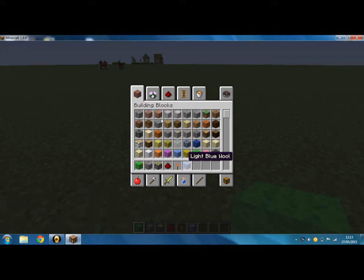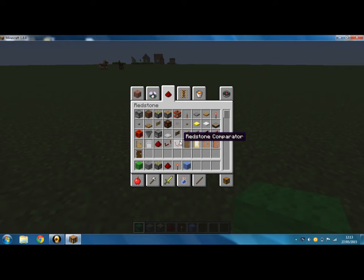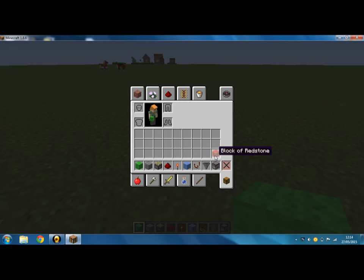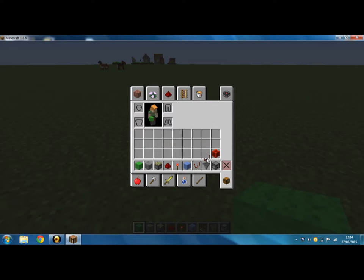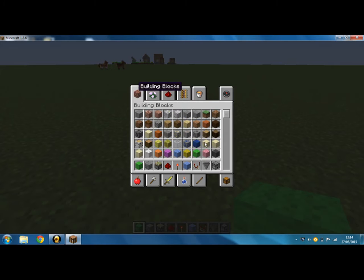7 comparators, 1 hopper, 3 droppers, 1 redstone block, 4 repeaters, and 8 red wool. But the wool won't get used much, so let's get to it.